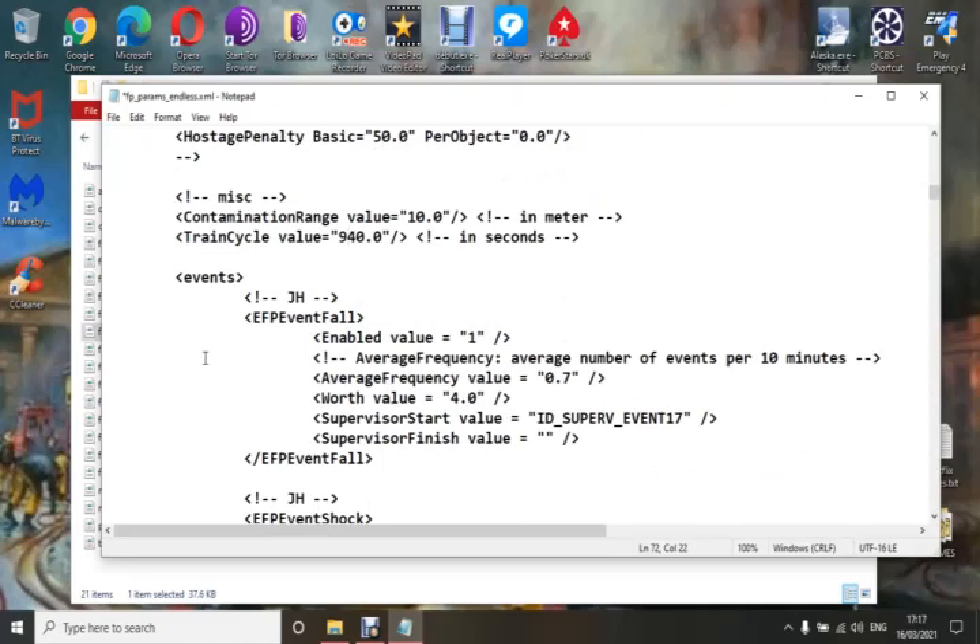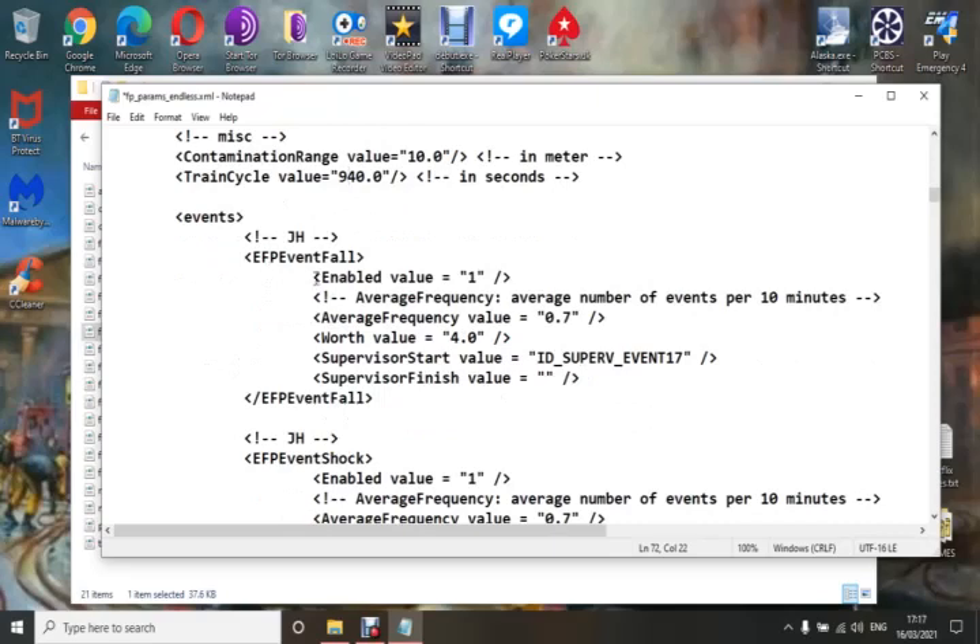Then we come down to the events section. This determines what events will happen in the game, how many, and how often. The first ones are EMS calls — this is your fall event. The 'enable' value: when it's set to 1 that call will happen in the game. If you don't want that call, change it to nothing. The 'average frequency' value determines how many times you're going to get that event, so you can fiddle with that to control how often you get that call.